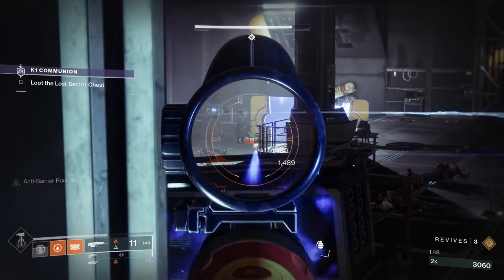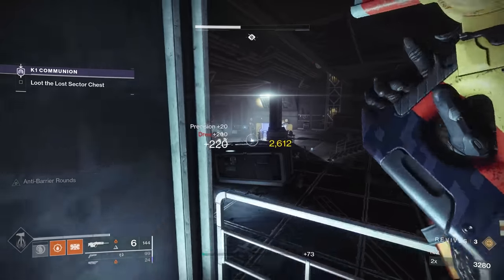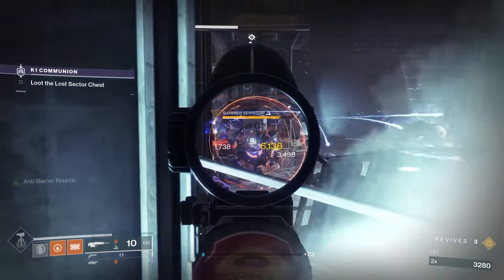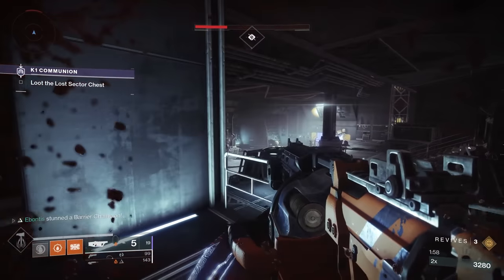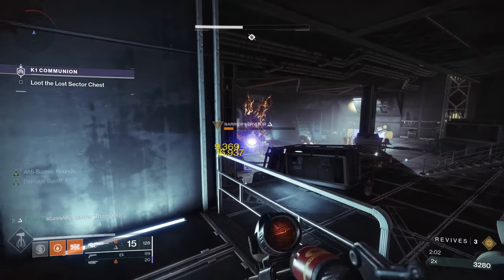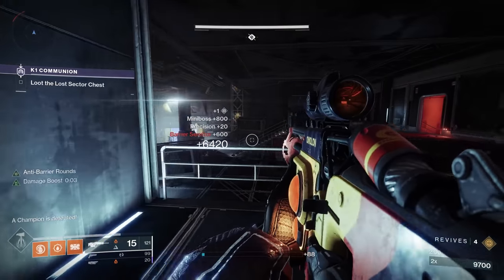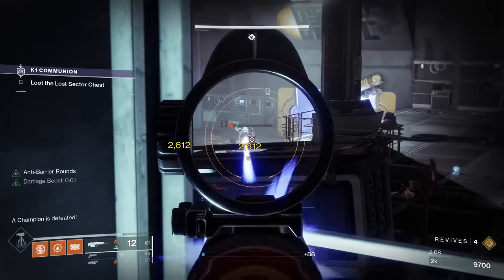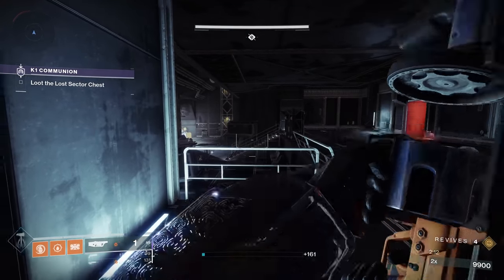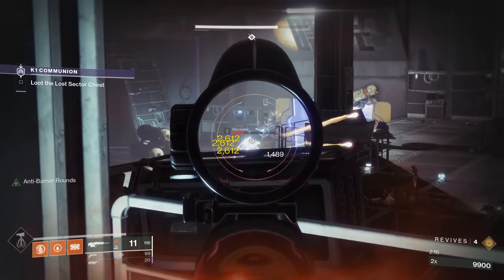If that dude is throwing grenades, he's up at the front somewhere. Grenades should slow things a bit. For the Barrier Servitor — whenever you go for the kill, I'd advise popping some heavy into him, because then you still have to kill the Overload Champion but at least you've got less other stuff with you.